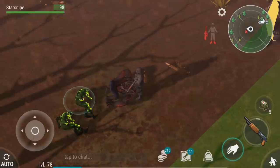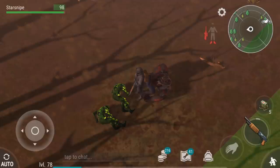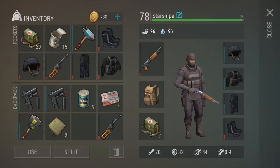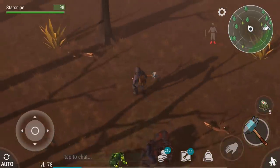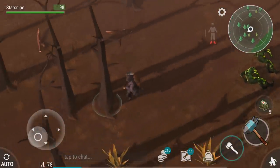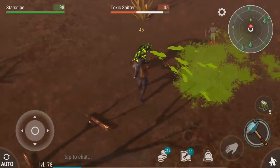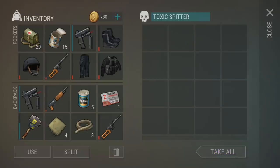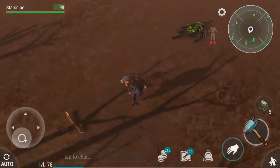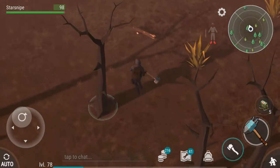Oh my God, we finally did it. I'm on top of the world right now. Time for us to finally explore this man's place and see if there's any loot boxes here. I've seen loot boxes here — maybe I'm crazy, but I want to see if there's any loot boxes we might be able to get. I know there's going to be some of these guys that we have to deal with. That's okay.